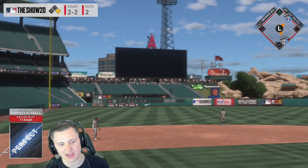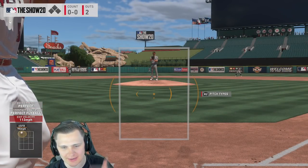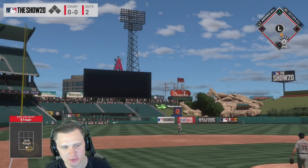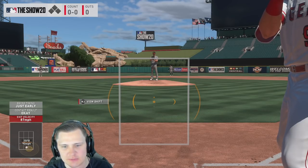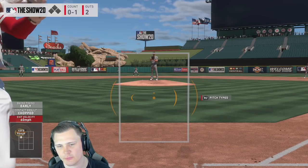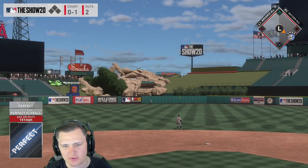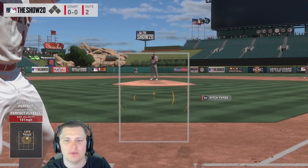That one I'll be honest I did in my head — let me do it better so you can hear it. Click, click, click — perfect perfect, pools go yard. We got a fastball and just missed it. On legend the room for error is much, much smaller — that's where PCI placement matters the most. Click, click, click — fastball right down the middle — perfect perfect, it's a tank. That is how you drive the ball.